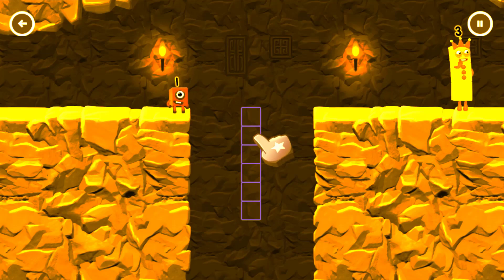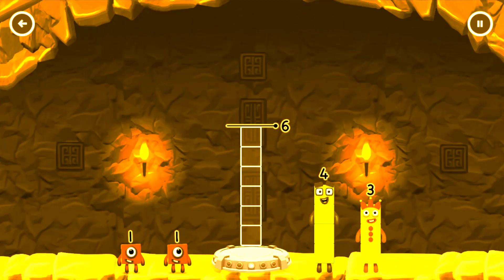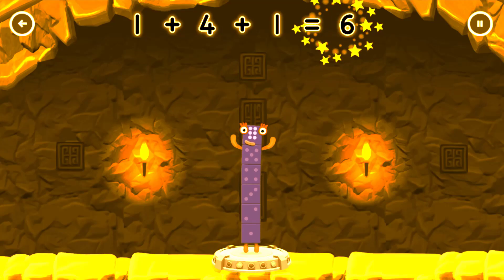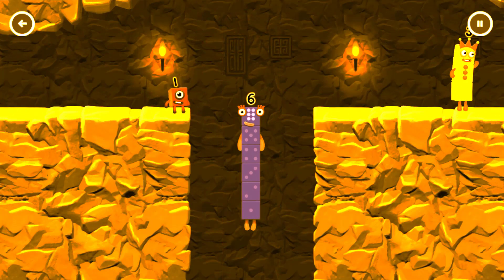Tap to solve the puzzle to help get across the gap. Add number blocks to make 6. You've cracked it! 1 plus 4 plus 1 equals 6. I am 6 in the mix.